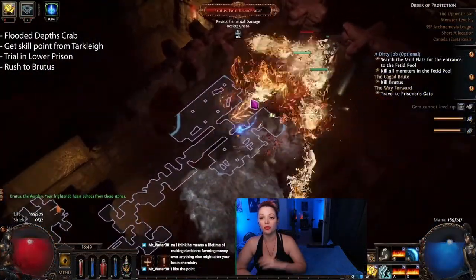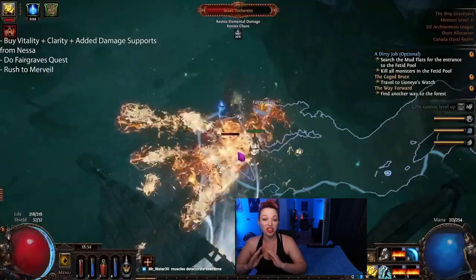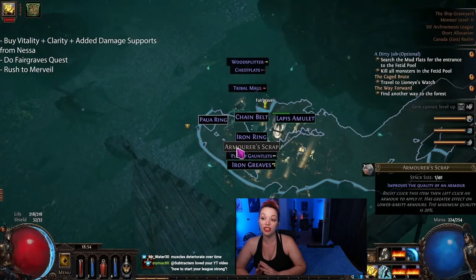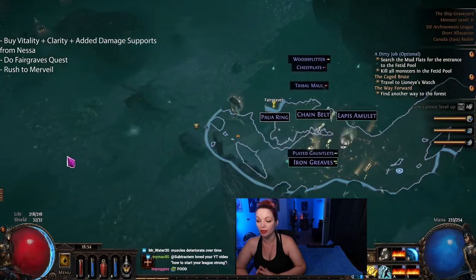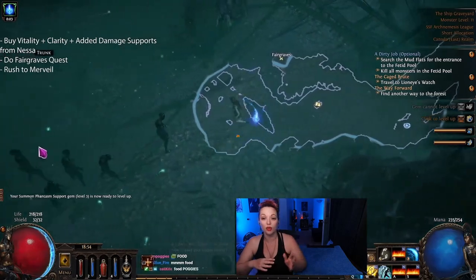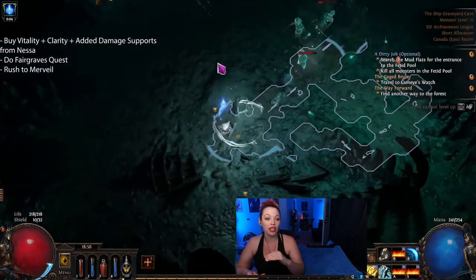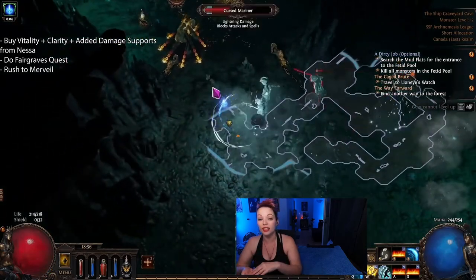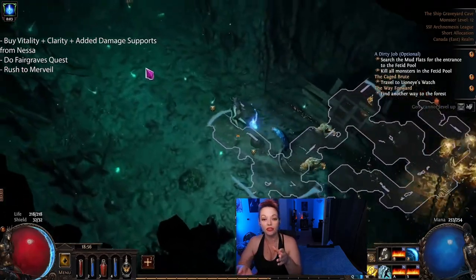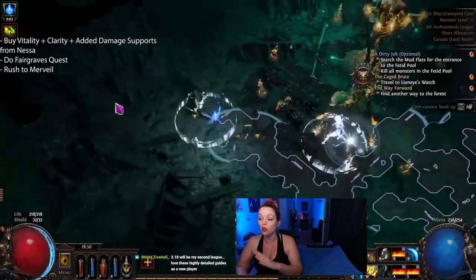Second on my list is going to be Subtractum's Bane Occultist. I've known a lot of people who have played this build and they cannot say enough about how much they like it — they absolutely adore it. It is a solid build to take from act one all the way up to bossing, and it's got a really clear leveling path. Subtractum has made a full playlist for this build covering act one to three leveling, what you need to do and what you need to grab.